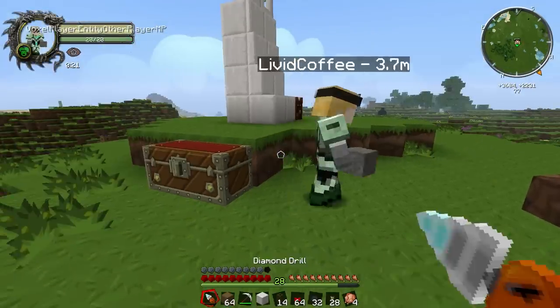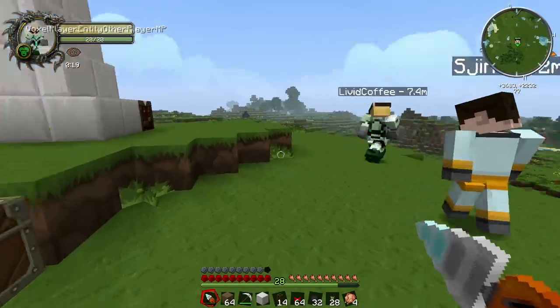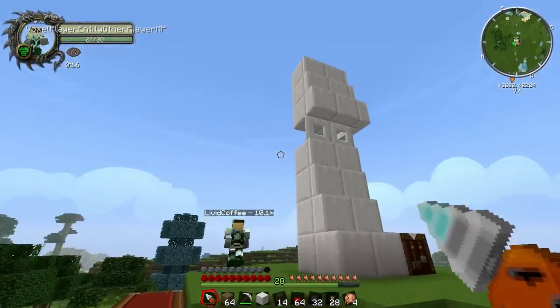Meanwhile, Shin is still completely naked. I'm wearing my nearly depleted armor. My drill is broken. I made you some armor, Lewis, actually. What? You made me armor? Yeah, over here.